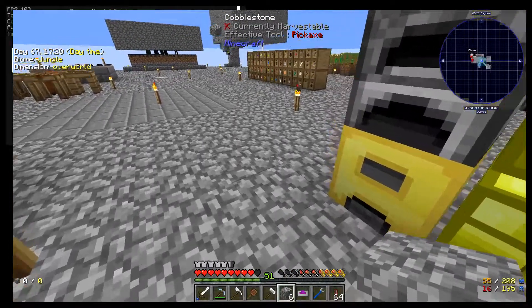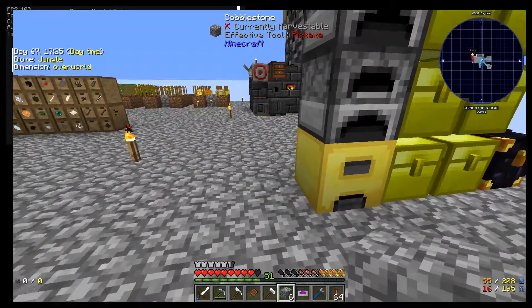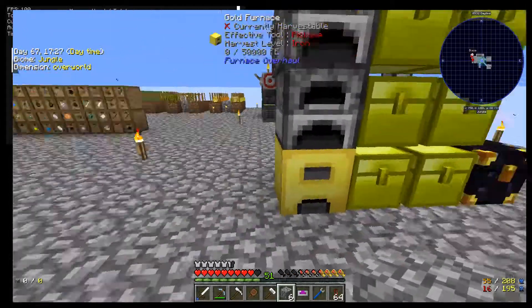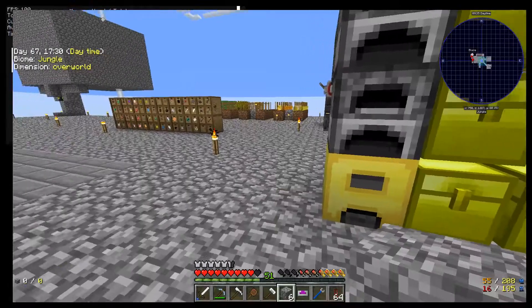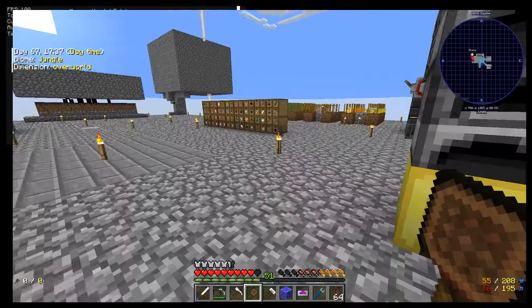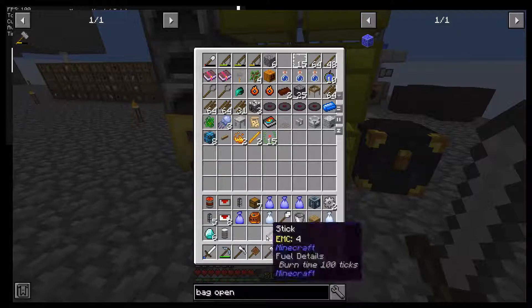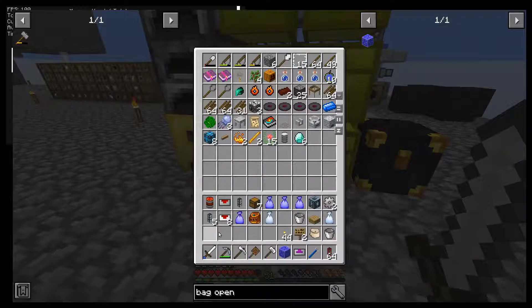Alright, this is Kalibos and we're playing Project of Zone 3. I didn't exactly get all of the stuff done that I wanted to, but we got some of it done. Meanwhile, I am having a lot of loot bags, and I'd like to go ahead and set something up to deal with the loot bags.